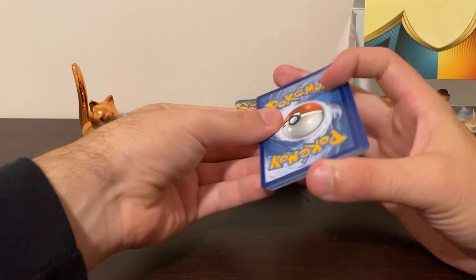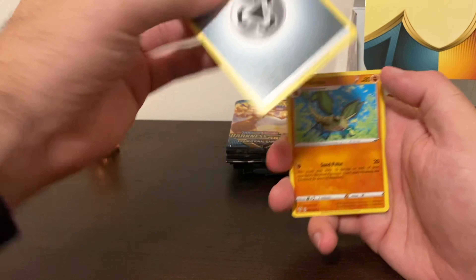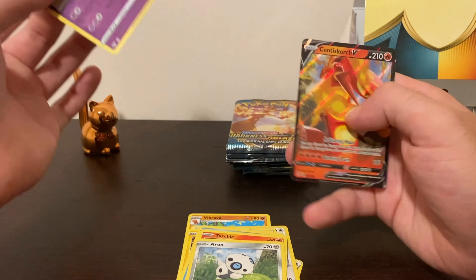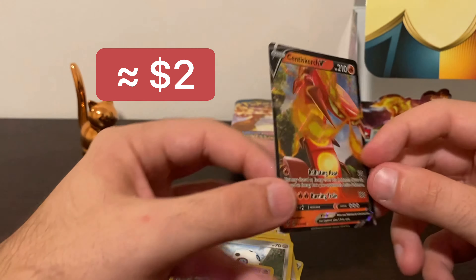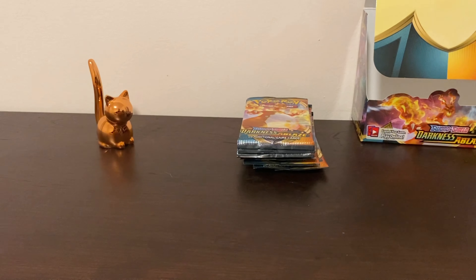I'm kind of holding out on Diamond and Pearl — like with 3D All-Stars for Mario, I kept saying I wanted to play Sunshine and Galaxy but wanted to see if they'd come to the Switch, and that's exactly what happened. I've been saying the same thing for Diamond and Pearl. Oh okay — a Centiskorch V! Nice little pull there. The centering really does look cut a little heavy to one side, which is a bit unfortunate.